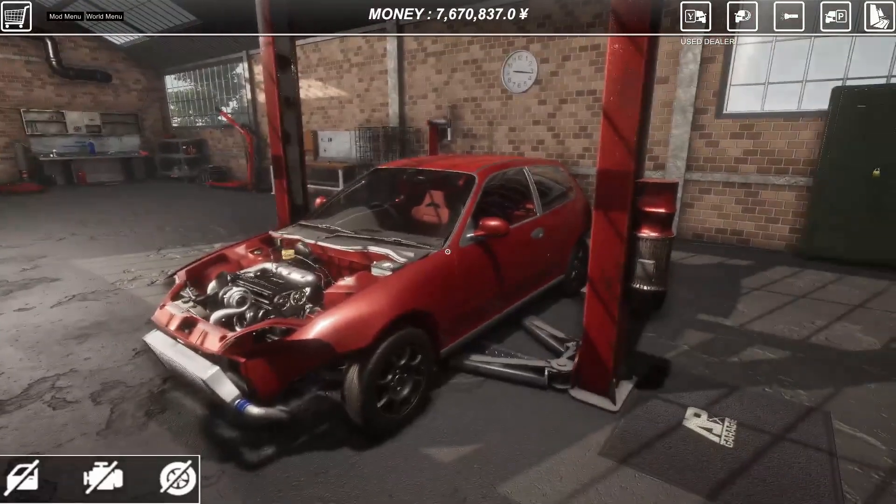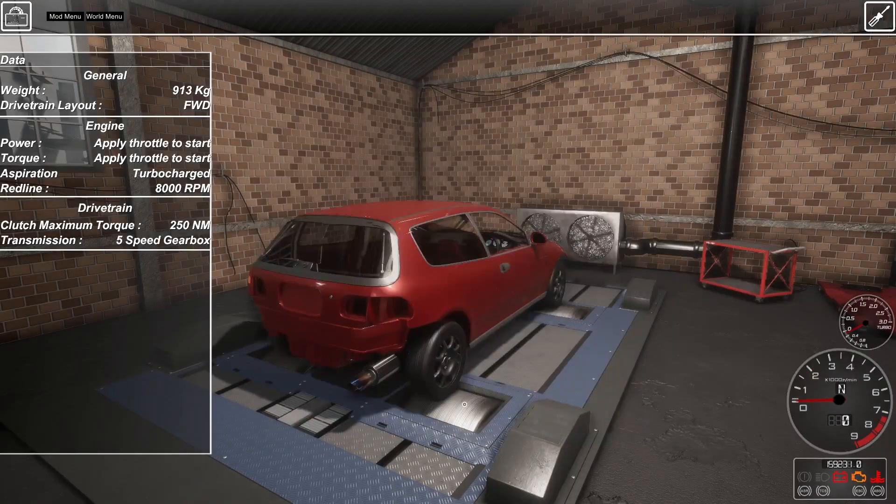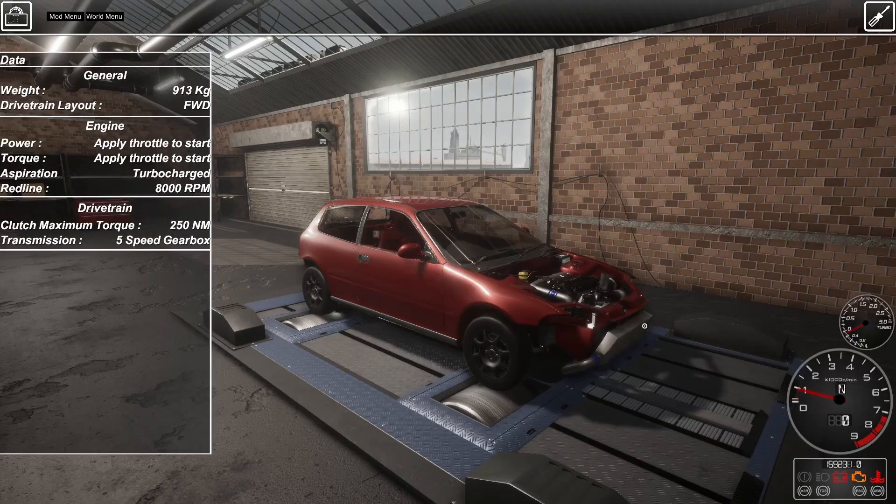I forgot to do a baseline dyno on this car — I apologize, I was just too excited. But we're going to go ahead and throw it on the dyno now. Let's get this thing started. I'm not sure if it's supposed to be shooting flames out like that, but it looks cool. Let's go ahead and see what this thing can do — 291 horsepower. Not bad for a stock 4-cylinder with a turbo.